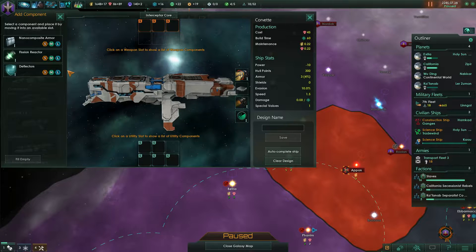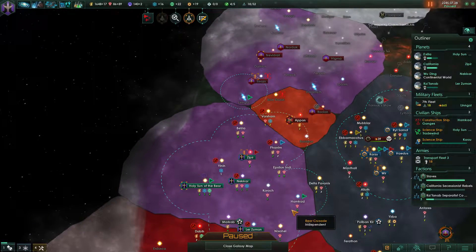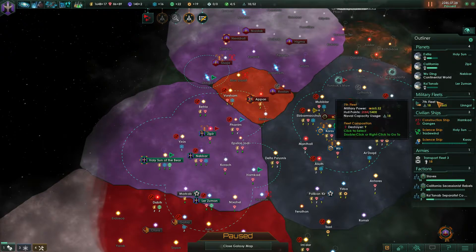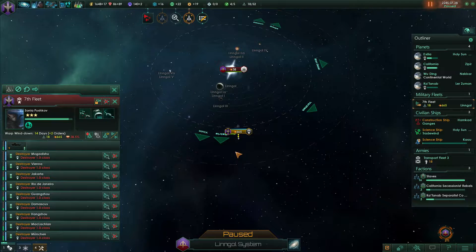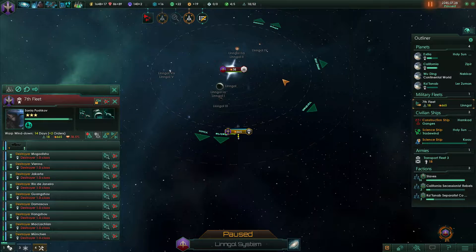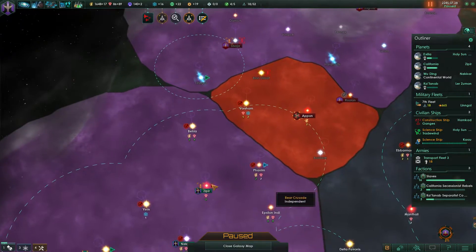Everybody, welcome back to Stellaris. I think I may have a solution for our current predicament. I had a good long hard sit to think about it and I realized first of all the destroyers that we have - we've only got 9 but they're using up 18 of our naval capacity. The bigger the ships, the more naval capacity they use. I think the potential option we have here is just to build a lot more corvettes.